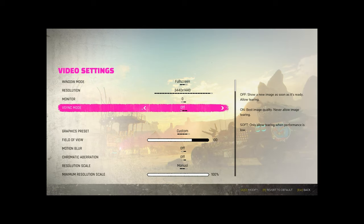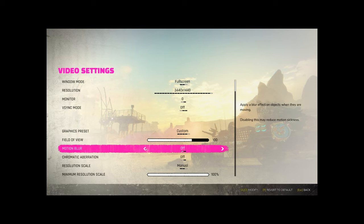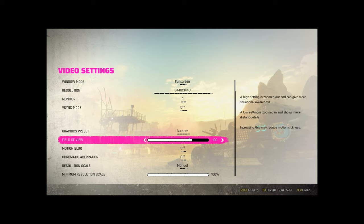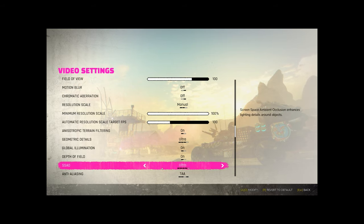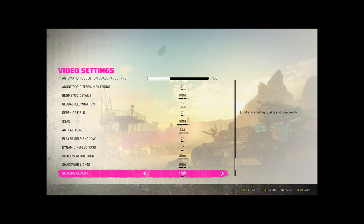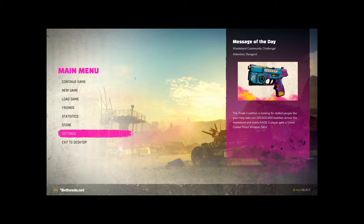One thing I really like so far is the amount of stuff you can enable on PC — they've got a good field of view slider, you can turn motion blur completely off. I'm playing on ultra-wide as you can see here, everything's maxed out. I have a 2080 Ti and I'm getting around 80 to 100 FPS. You can see some of the settings here.